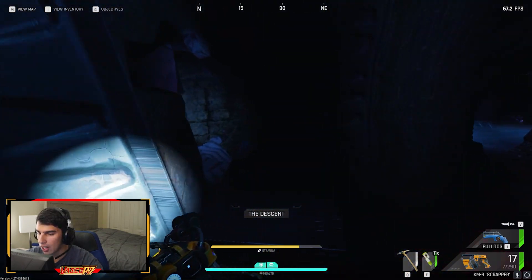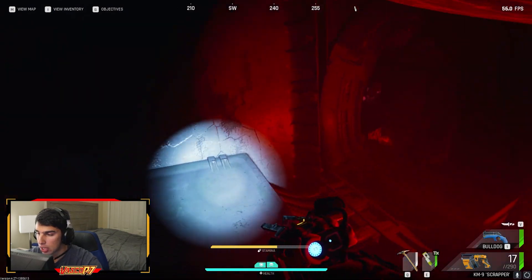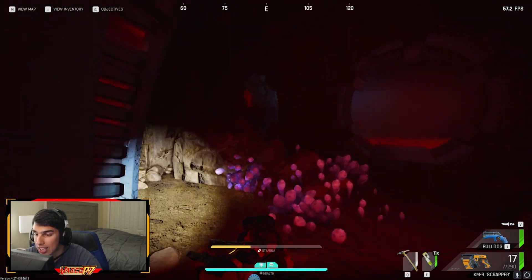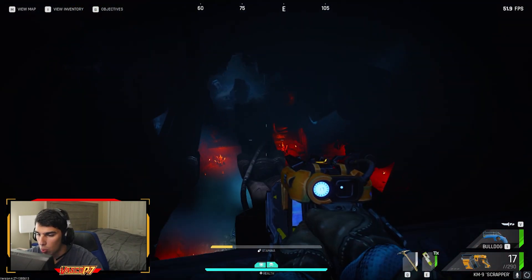This is called the descent — you want to get down as quickly as possible. There's a big chance I'll die here just from people hiding in these spots, and there are a lot of spots to hide. Just be careful, be ready to die. It's a death sentence. The map is terrifying — it's a horror game. You have to be ready for the worst thing to happen.